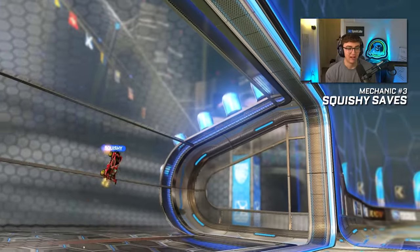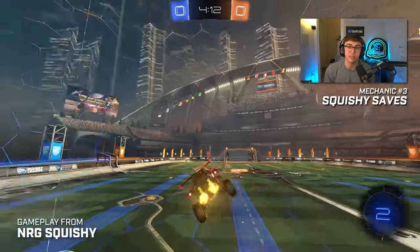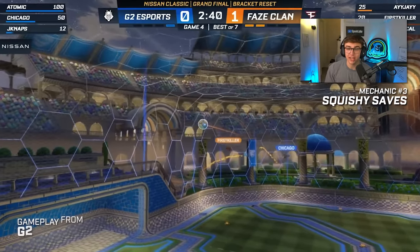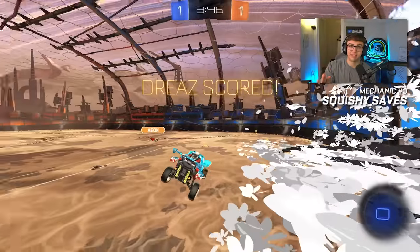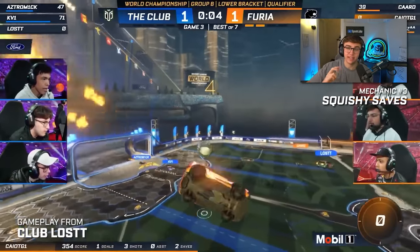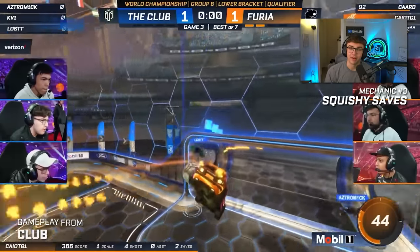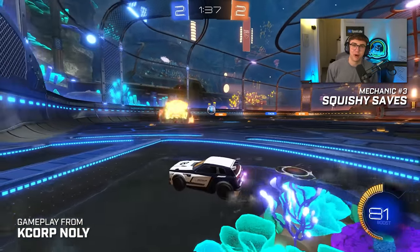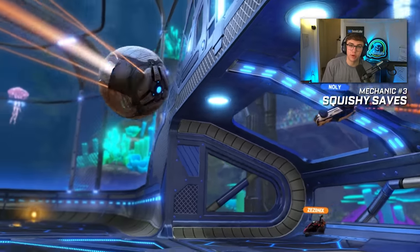Number three: squishy saves. I don't know if you can technically call squishy saves a mechanic, but we're just going to roll with it because I think squishy saves are genuinely an extremely useful mechanic. Specifically at RLCS, when teams were on their last leg or making a last-ditch effort to defend, squishy saves were actually used to bail some teams out of getting scored on entirely. I don't think squishy saves are the ideal way to defend — primarily when a team's been broken down on defense or is running low on boost, squishy saves can sometimes be the last resort. The amount of speed and recovery potential a good squishy save creates is what earns this mechanic a spot on the list.